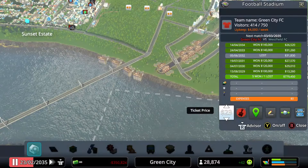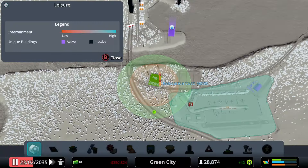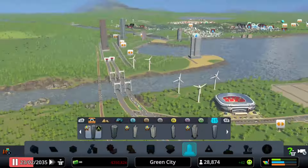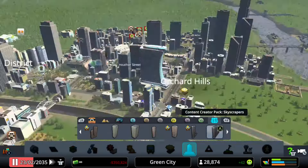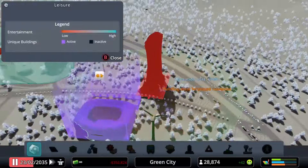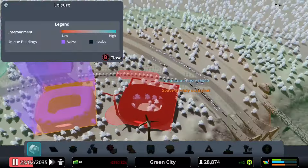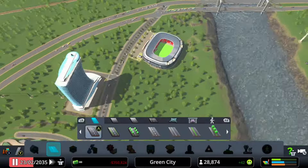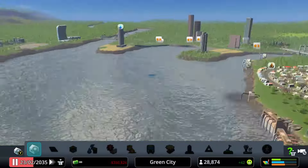So now I'm going to move our stadium. I'm going to take it from our city centre in Orchard Hills and move it all the way to our new downtown area on the coastline. I might also add a hotel. That stadium is one of the most iconic buildings in Green City — actually one of the first skyscrapers. That hotel I'm also going to move. Will I regret this? I'm not quite sure.